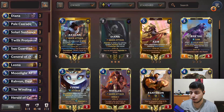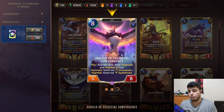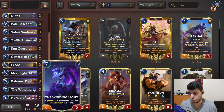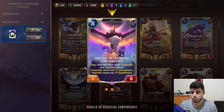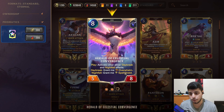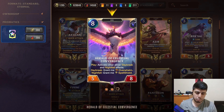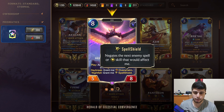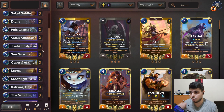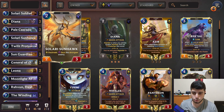Another new card is Herald of Celestial Convergence. Once you have a couple of Daybreak or Nightfall units on the board, like Winding Light which is also a win condition, this will reactivate all of them. If you activate its Daybreak you get Overwhelm; if you get Nightfall you get Spell Shield. Overwhelm is usually best for pushing extra damage, but it also lets you double-stun the opponent's units and set up a really strong attack turn.